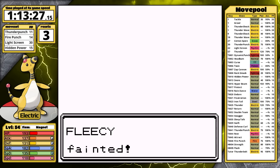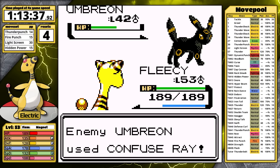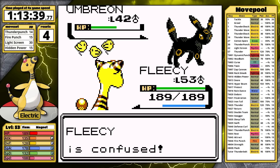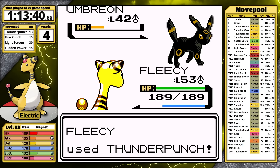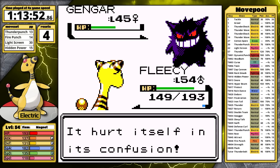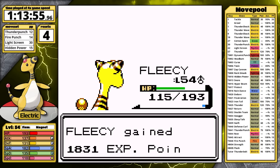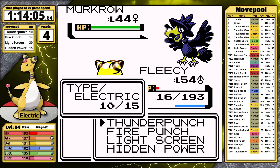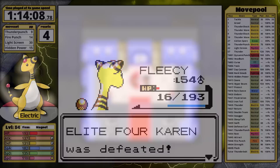Alright, so it's time to bring the Magnet. Umbreon's first — Thunder Punch doesn't even do half, and it uses Confuse Ray on turn one instead of Sand Attack. My second Thunder Punch does enough damage and that's the KO. Fire Punch one-hits Vileplume, and now it's time for Gengar. Curse is first, self-inflicted Confusion damage, then Curse damage, then Gengar Licks — at least it doesn't paralyze this time. Thunder Punch KOs and that prevents Curse damage. I do more than half to Houndoom — it uses Flamethrower, and Fleecy just barely survives. Thunder Punch finishes Karen's ace for the first time, and all she's left with is Murkrow. I just need to move first — I do, and that's it. I've reached the Champion.